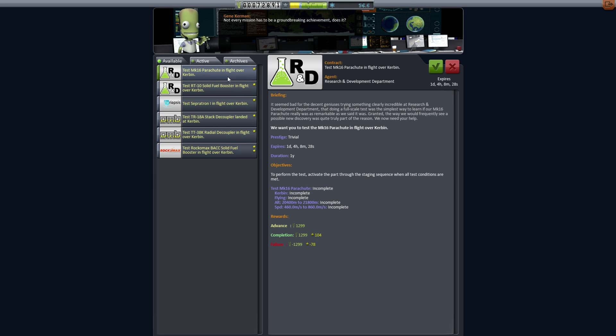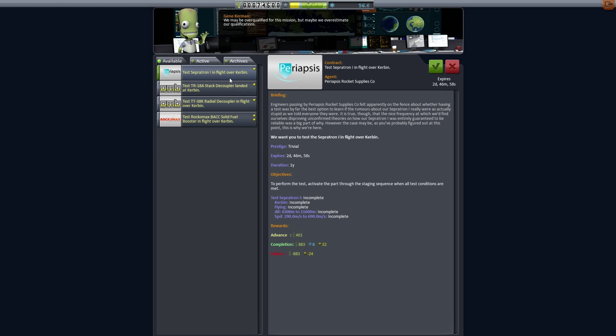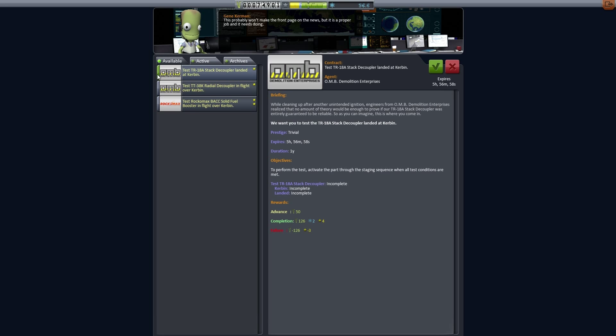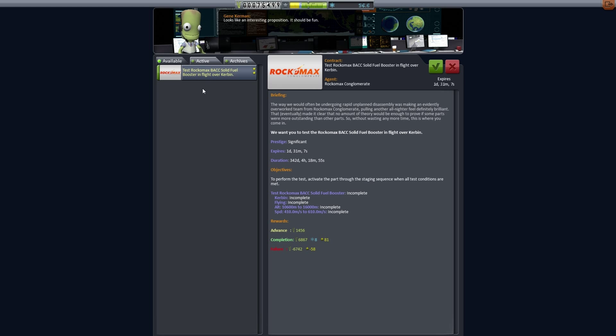If it says 'in flight over,' it means you have to test it within a certain altitude. If it says 'on Kerbin' then you have to do it on the ground. So if I got a contract to test a parachute on the ground, we would just launch it while we're on the landing pad and it would give us stuff for that. And test the separatron while in flight over Kerbin - cool. Test the stacked coupler landed at Kerbin, in flight over Kerbin, and solid fuel booster in flight over Kerbin.